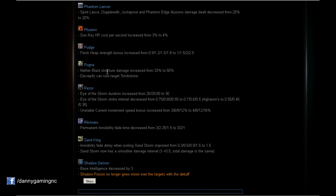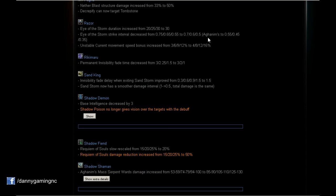Pugna: Nether Blast structure damage increased from 33 to 50%. Very nice and good. Creeps can now target Tombstone — very very nice change.